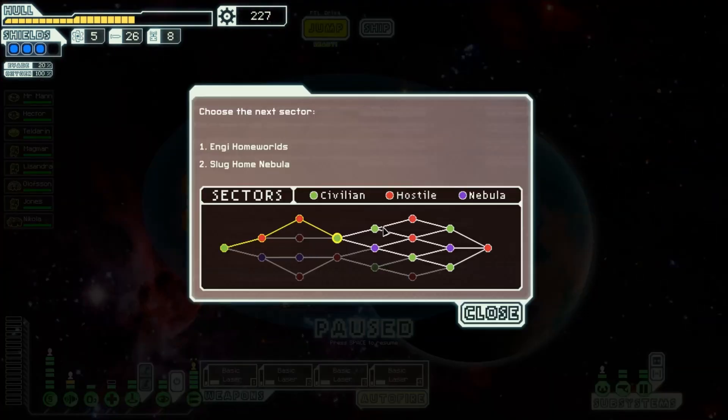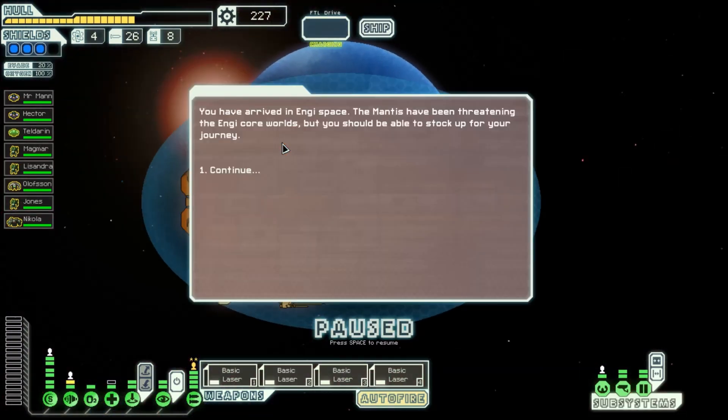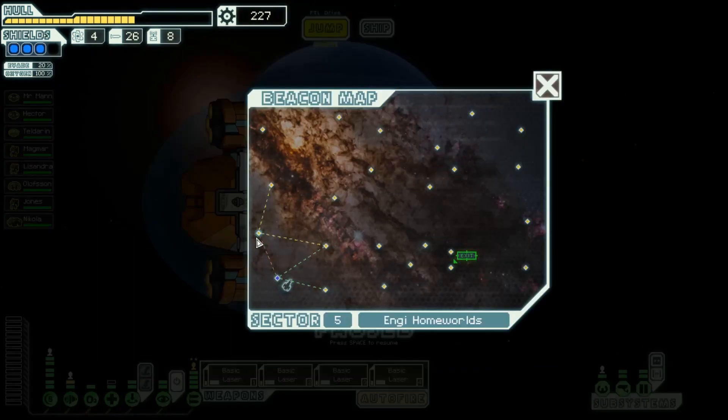And with that, we finish the sector, moving on to our fourth or fifth sector. We get the Engie Home Wires or the Slug Nebula. Now the slugs are a bit of a pain — basically without your scanners working the entire place, it's a bit of a pain. You also get more of the lightning storms, which cut out half your power. I hate those — I don't mind the asteroid fields or the solar flares, but it's the lightning storms that kill me. So let's just see where we can jump before we go. With the point analysis, we will be heading to at least here to start next time. But again, that is next time. Thank you all for joining, and I will catch you next time. Goodbye.